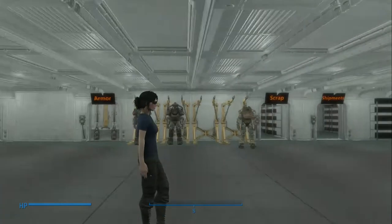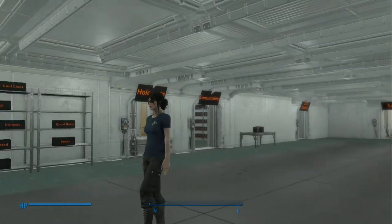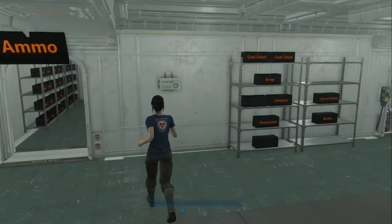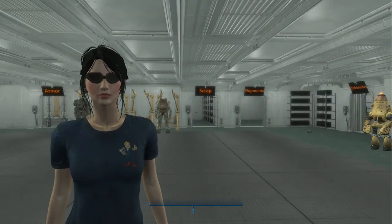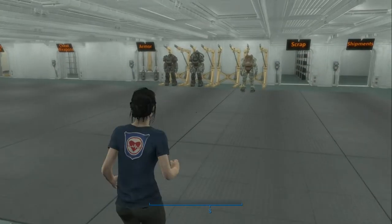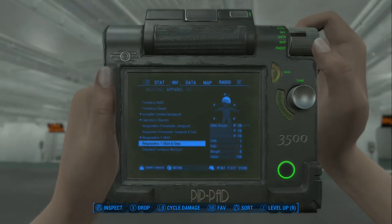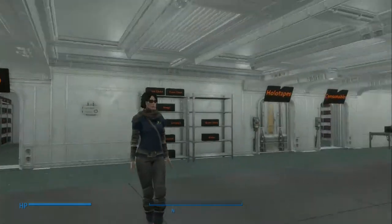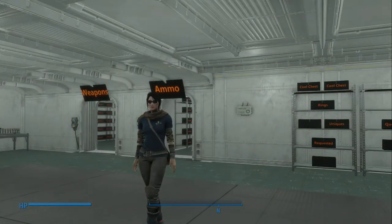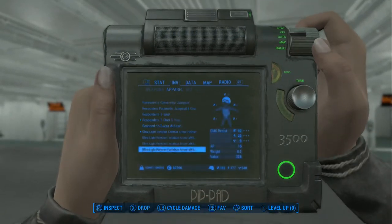Then we have the t-shirt. Oh, I like the t-shirt. Is that the Fallout Boy? It looks like it. Let's get a closer look — yeah, look at that. Nice, very nice. So this is nice. And then the t-shirt and gear — again, very nice. So I think that's all there is, just those items.